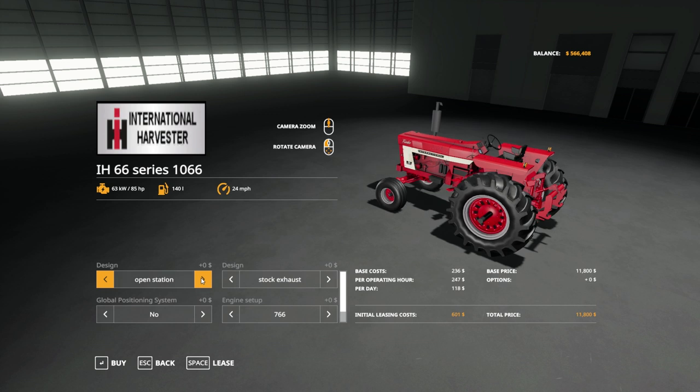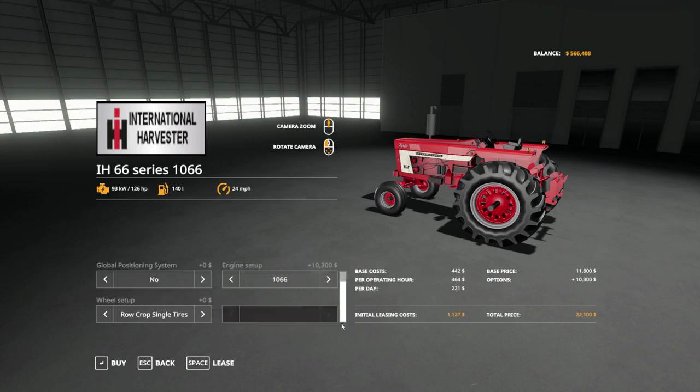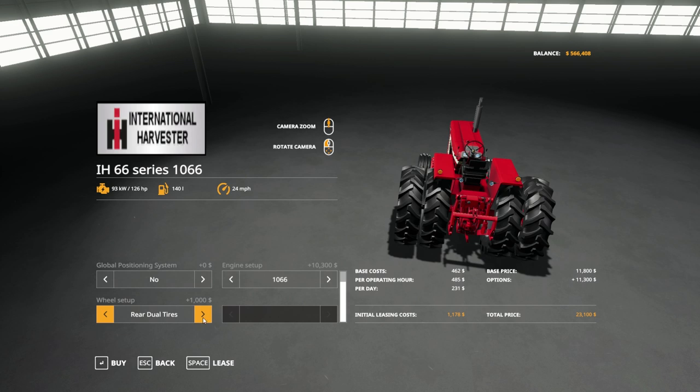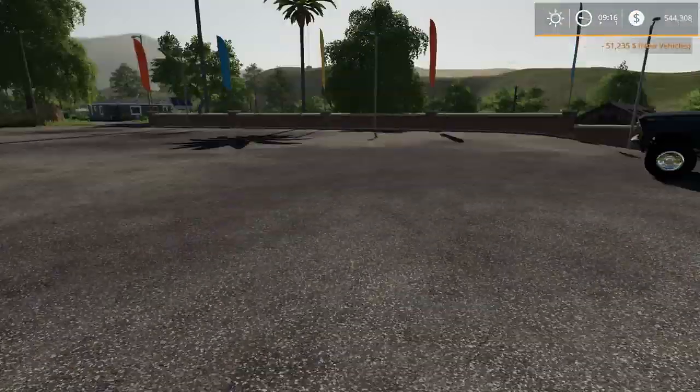Going with open station — don't need the chrome exhaust, just stock engine bumped up a bit. We had a 1066. Going with single row crop tires, maybe a little wider, and just generic configuration. 22,000 later, so there we go.